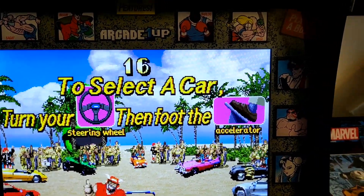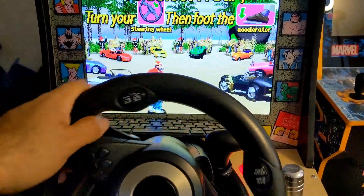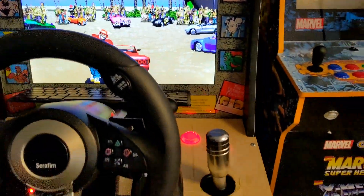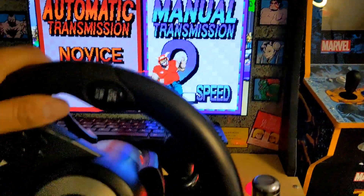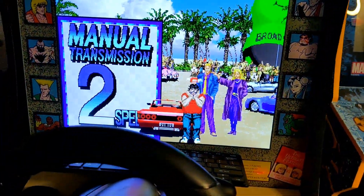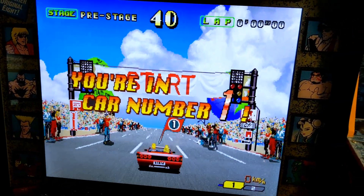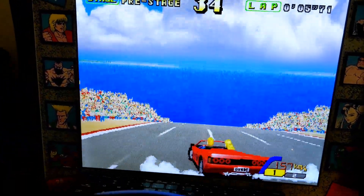Let's put a coin in there and press the ignition key. Now when I attempt to move the wheel it actually works. We'll choose a car — this is a two-speed. As you can see the pedal now works: pressing the gas and I'm actually going, burning some rubber.